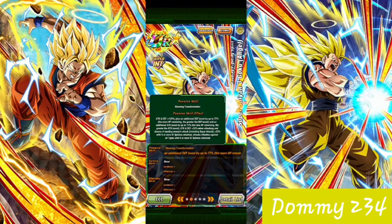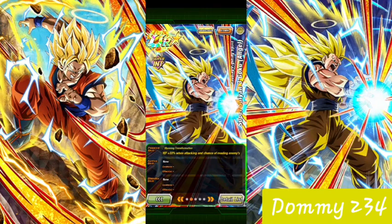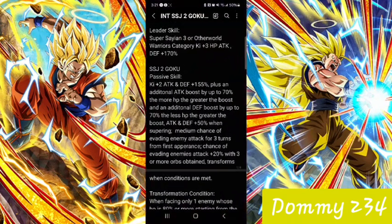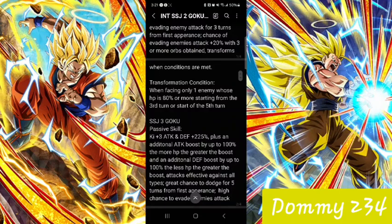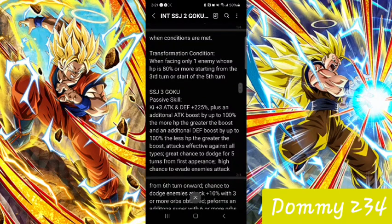Super Saiyan 3 Goku: attack and defense 120%, plus an additional defense and attack boost for 77%. Attack and defense for 33% when attacking, and chances of evading enemy attacks for 38% with 3 or more orbs of change. Attack effective against all types gets 6 or more keys here that change. So we have T3 attack and defense 2.5, and then we have the attack and defense boost going up for 100%.